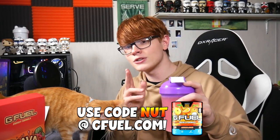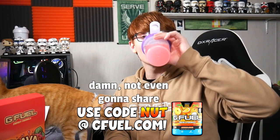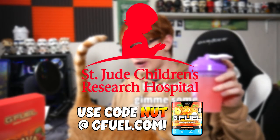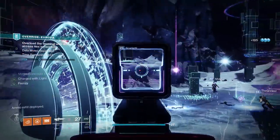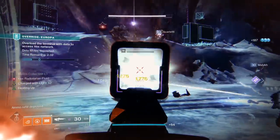Before we jump into the video, my G Fuel code is 30% off for the next few days. We donate all proceeds made with my code — code NUT, by the way — to St. Jude Children's Hospital. G Fuel is and probably always will be the sponsor of this channel, so use code NUT at checkout and maybe tweet me your orders on Twitter. But without further ado, let's jump into the video.